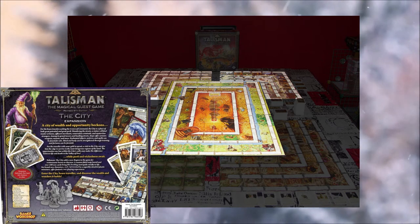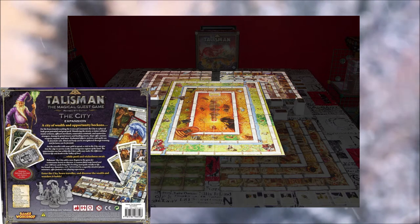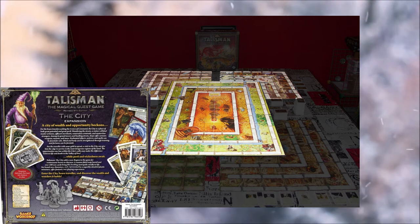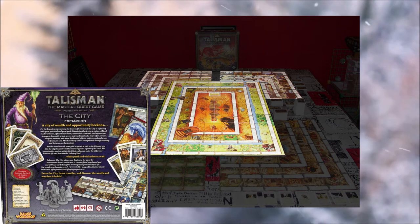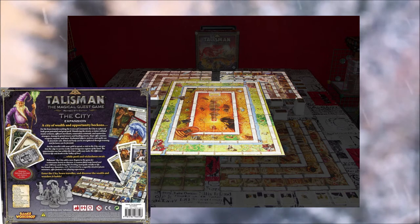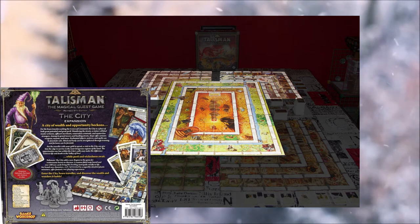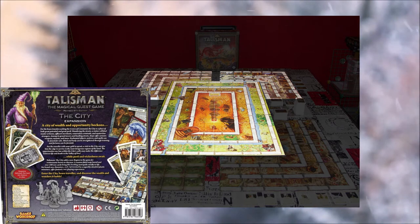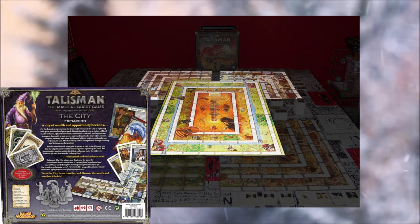If you've got the corner boards, you'll have different endings for the middle. With just vanilla you reach the Crown of Command and roll dice to send out fireballs at other players — a last man standing situation. But with the mountain board, one of the end achievements is that the mountain king actually goes to the centre as a boss, so there will be an end boss to fight when you get there.